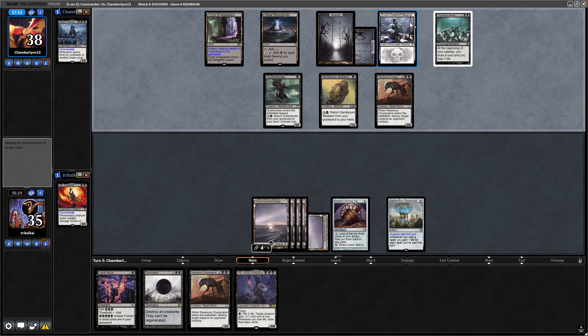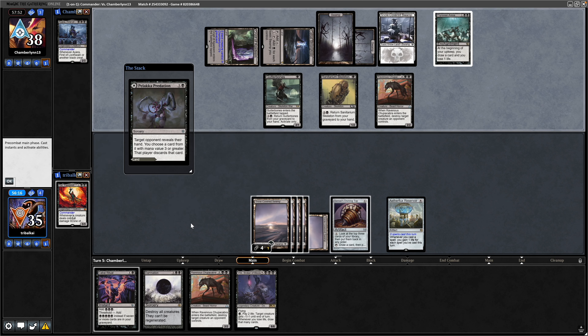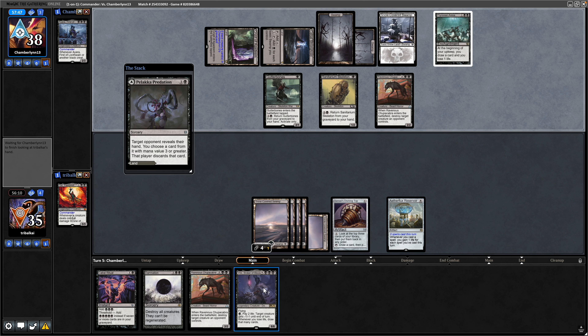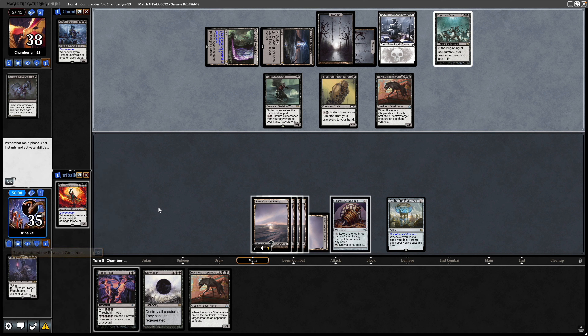A Snow Swamp from our opponent, so we might have to wait on Field of the Dead at some point. Target opponent reveals their hand — choose a card with mana value 3 or greater — so we might be going after our Damnation there. I almost guarantee that they will. They might go after the Vilis, but we do have reanimation in this deck. They do go after the Vilis. So are we to assume they're not going to go for Ayara while they know we've got Damnation?